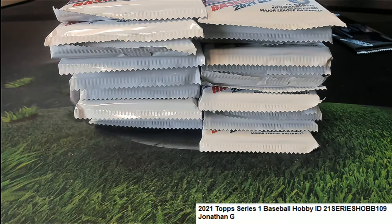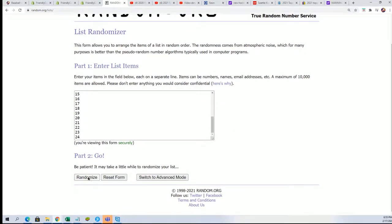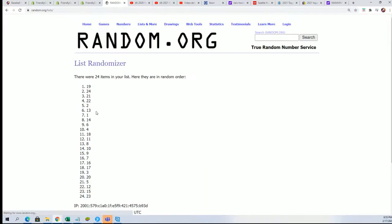We're going to use the randomizer, so I'm getting it ready. Jonathan G might not be here at this exact moment to pick his number, so we're going to use the randomizer — seven times through and we'll use the top six numbers.